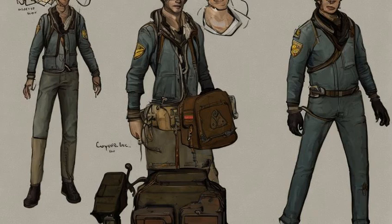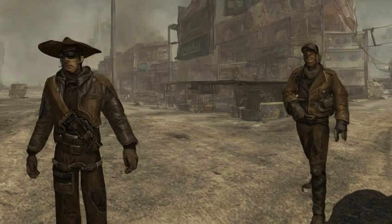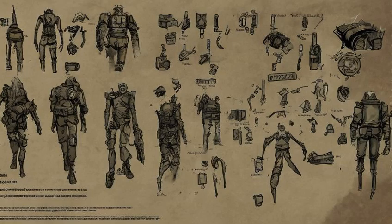In Fallout: Wasteland Warfare, the set that the courier is sold as is NCR Promo NCR Ranger. Despite this, the resin sprue label and unit card identify the model as the courier, and as a unit within the survivors' faction, not NCR.